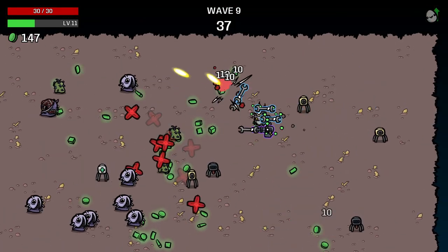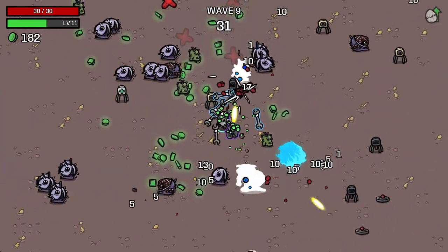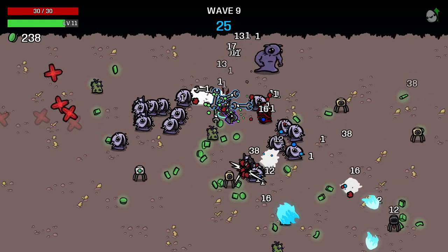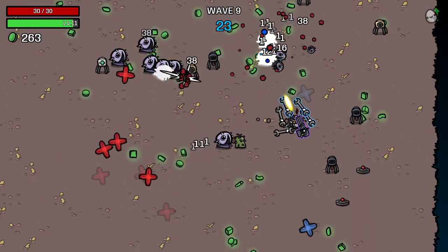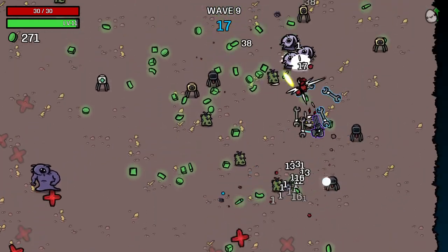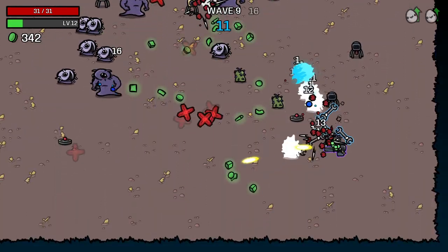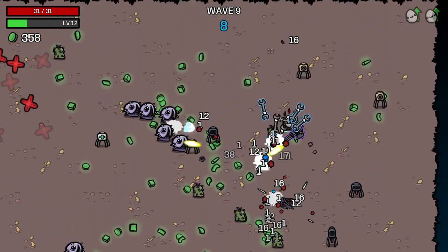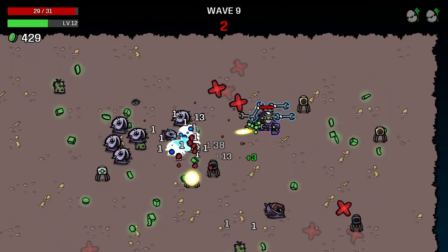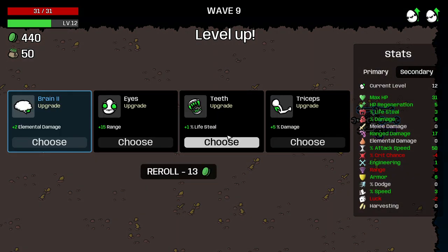That was scary. Oh, that was so scary. Now we're into engineering. We've just got to survive. Get close to our mines, let the mines do their work. We want lifesteal because the minigun just doesn't stop firing. Not a terrible wave nine — could have been a lot worse. Let's just take the lifesteal.